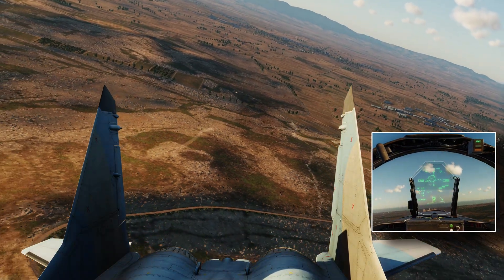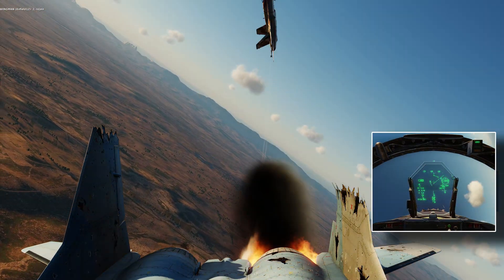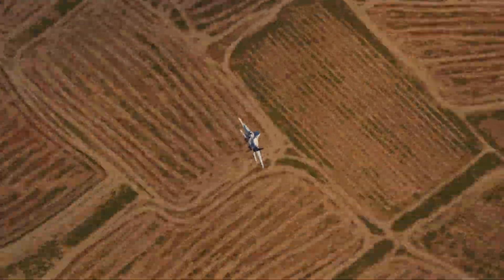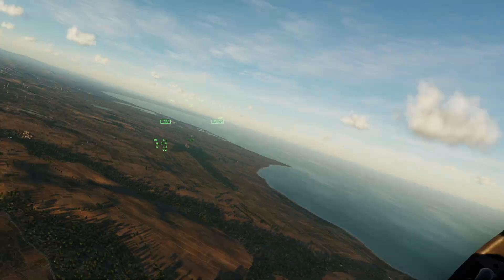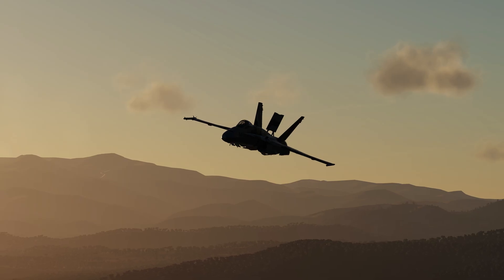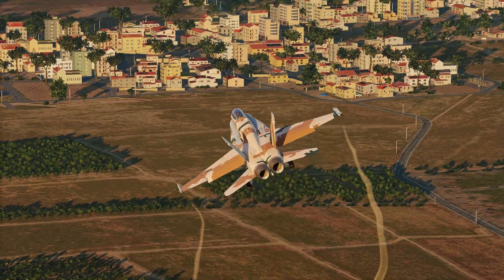Here I am spraying countermeasures all over the place again. This guide was kept simple on purpose — just what you need to start flying smarter and staying alive. One quick tip to remember: the ECM jammer works best at range. Once you're close, it won't break locks. So always combine it with smart countermeasures and manoeuvring. If this helped, please hit like and subscribe and let me know what you'd like covered next. More F-16 content is on the way, and if you're into classic warbirds, I've got some exciting Spitfire videos coming soon.